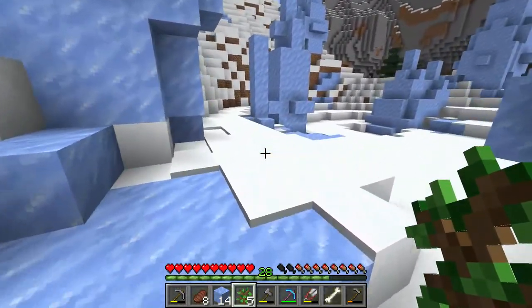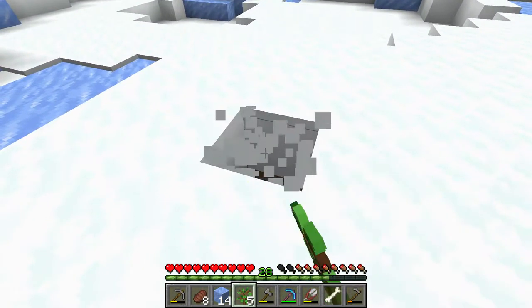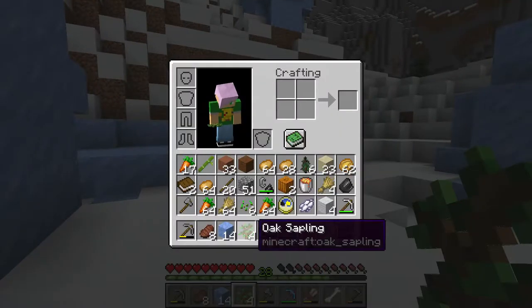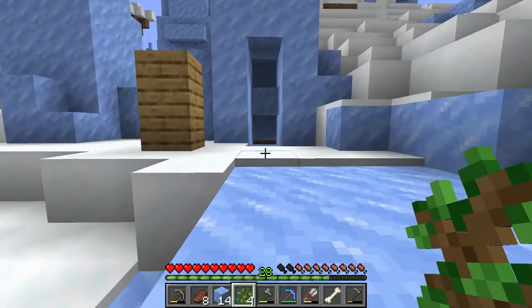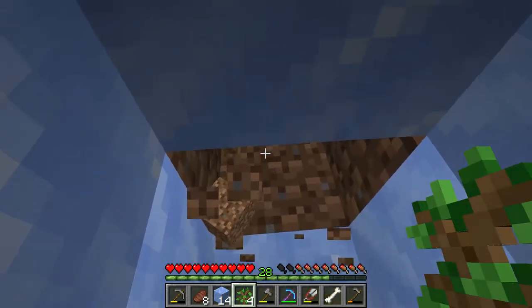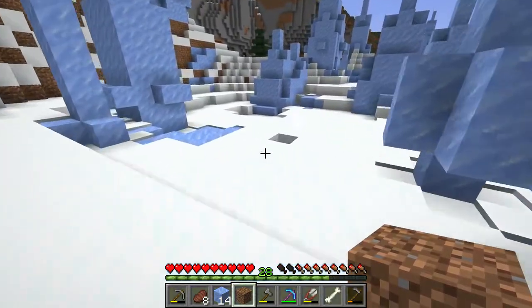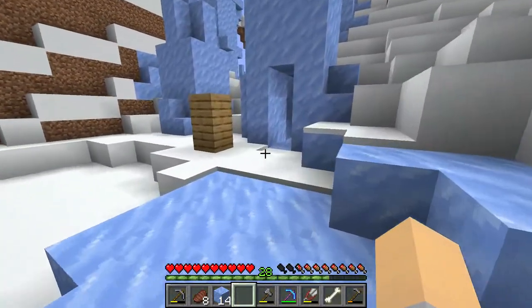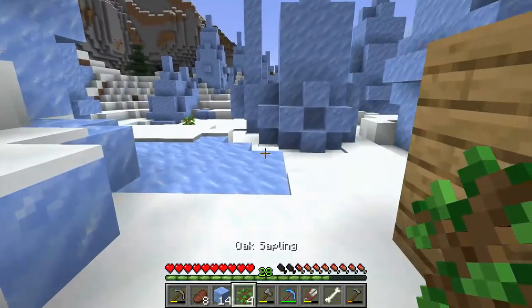I need to grow a tree. I'm going to need to get some dirt for that — that may grow in there. You know what? Let's just make ourselves a nice ice house. We're out in the middle of the ice spikes, let's just have some fun with this.